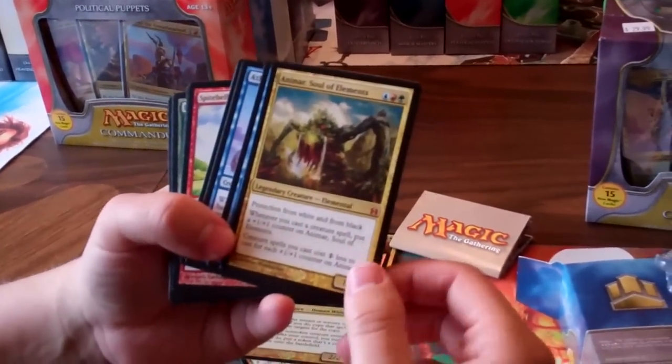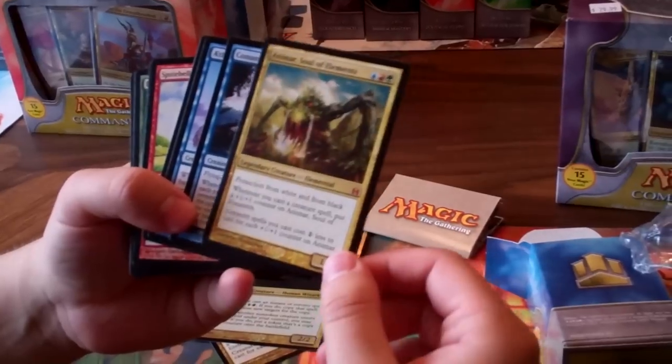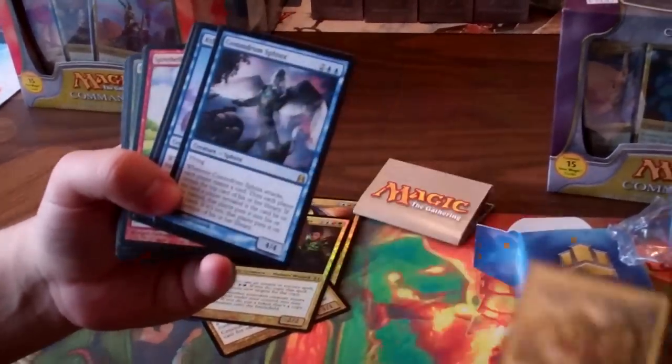Then the other general there, Animar — pro white, pro black. Gets a +1/+1 counter whenever you cast a creature and he makes your stuff cost less. Might be really good with a bunch of artifacts, almost like Affinity.